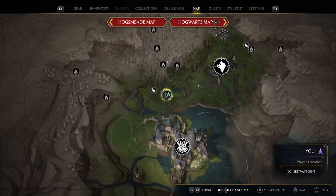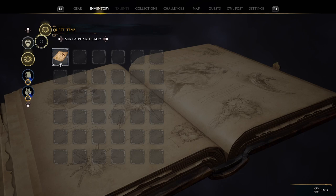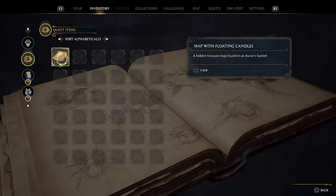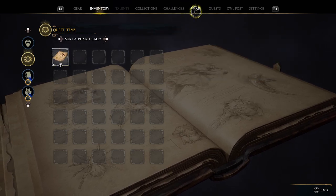To view the treasure map again if you've lost it or don't know where to go, you can always come to the Adventure tab, head down to the second slot, and it should be somewhere on here. That's the only one I've collected.